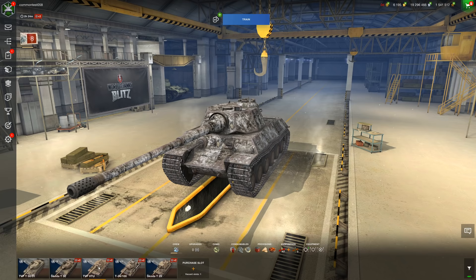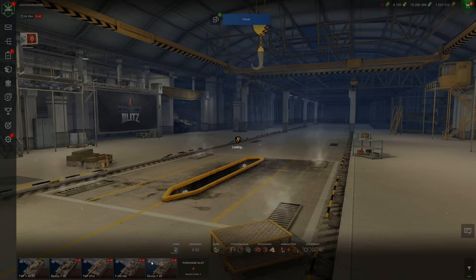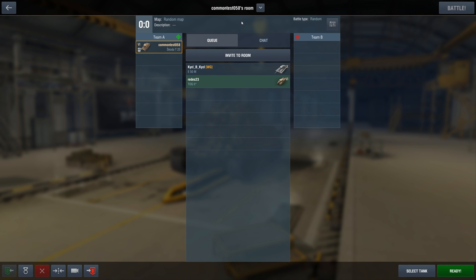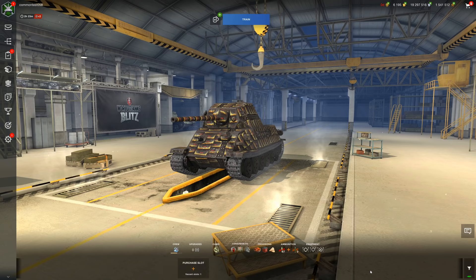Our last update didn't change much, so this is a big update bringing a brand new line into Blitz. These are the burst autoloaders — at least three of them are. That would be the Tier 10 TVP, the Skoda T50, and the Tier 6 Skoda T25 is actually a burst autoloader as well. The Tier 7 and Tier 8 are not. I'll put on consumables here before we get into it.